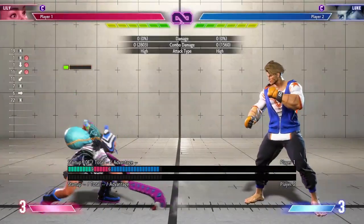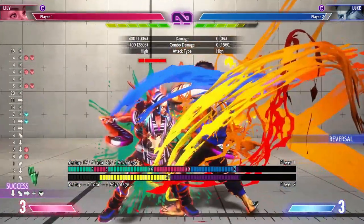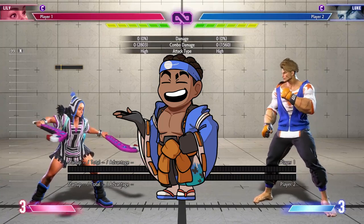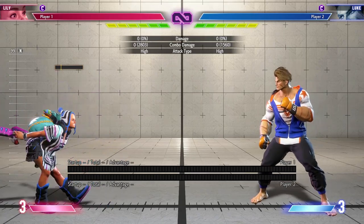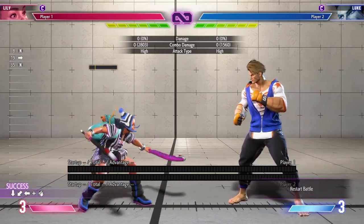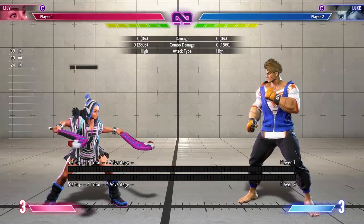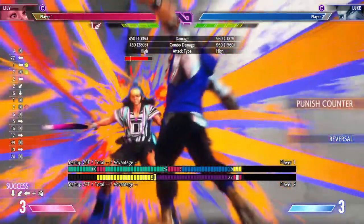So what happens if they drive impact back? If we do our spacing like we did before, we can drive impact back on landing. Speaking of heavies, the last thing I want to talk about is block string pressure and ways to run your offense and RPS. What a lot of Lily players love to do is heavy button into win — either medium win or heavy win. The core issue is that it is drive impactable because there is a gap.